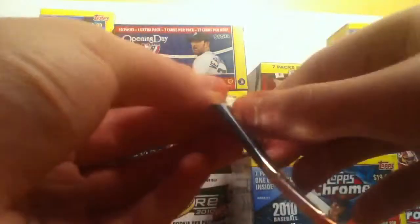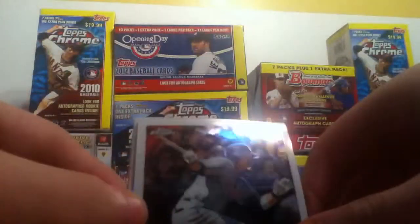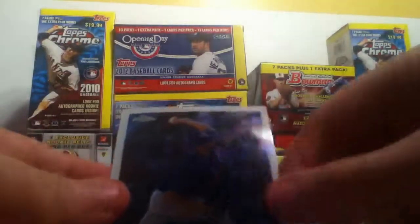All these cards are for trade or sale, but you must have a minimum of $15 to ship. Not $10, please. Shin Su Chu. Mark Reynolds refractor. Nick Johnson. And David Price.